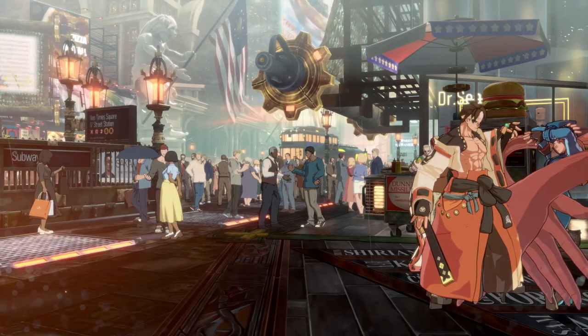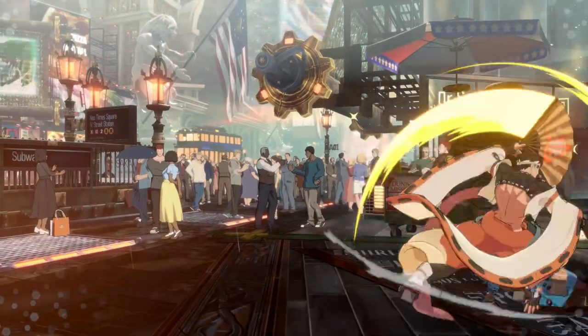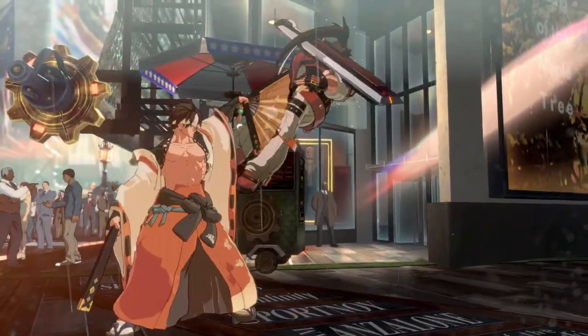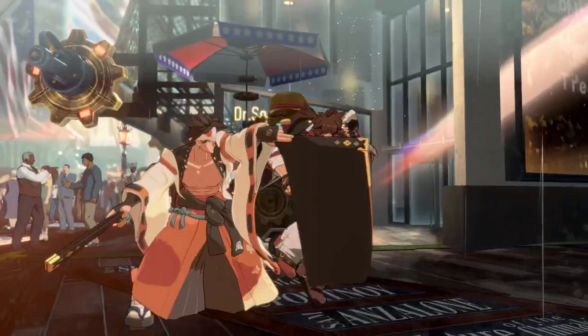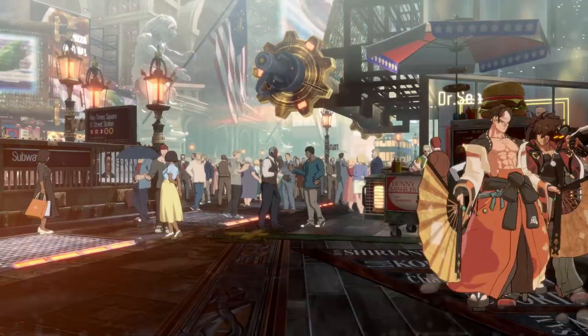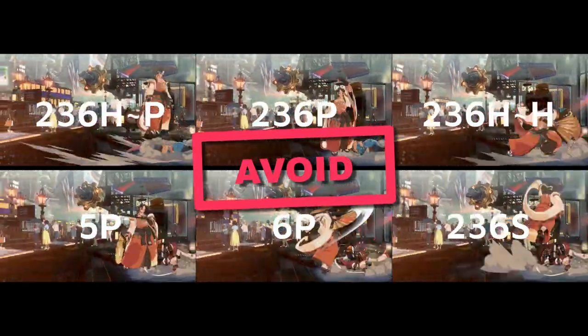With that said, there are some moves that can be immediately disqualified. Shitsu, Kararin, and Karafantos do not hit OTG whatsoever. 5P, 6P, and Kou do not OTG on about half of the cast. As such, all of these moves are given the avoid rating and won't be discussed further.